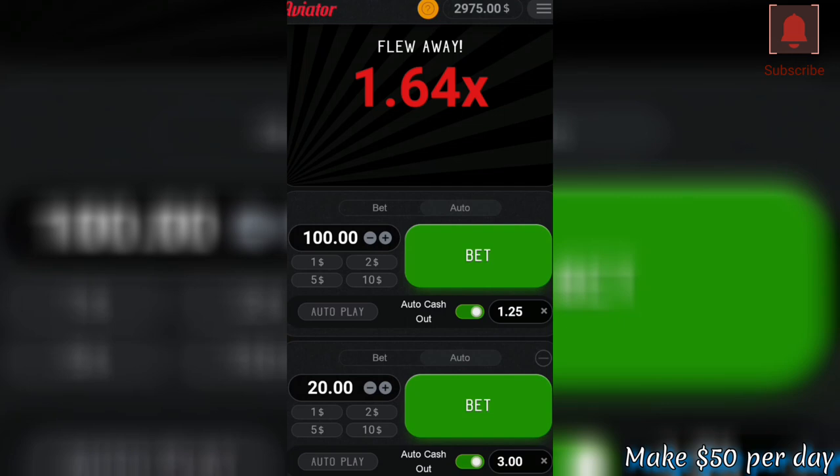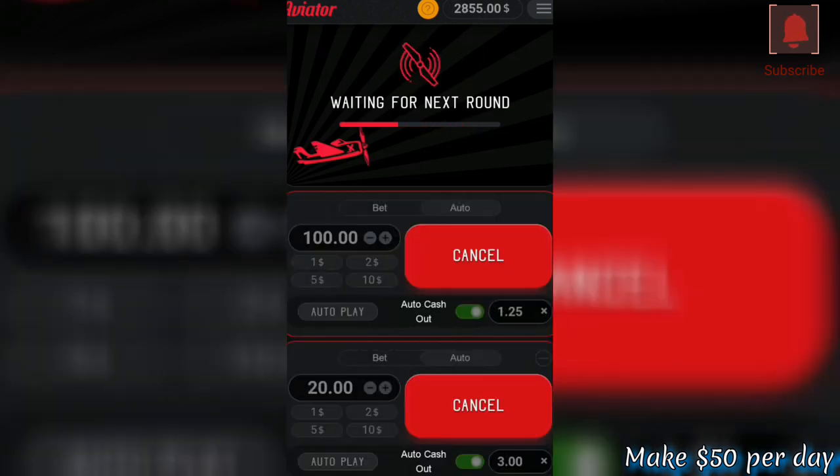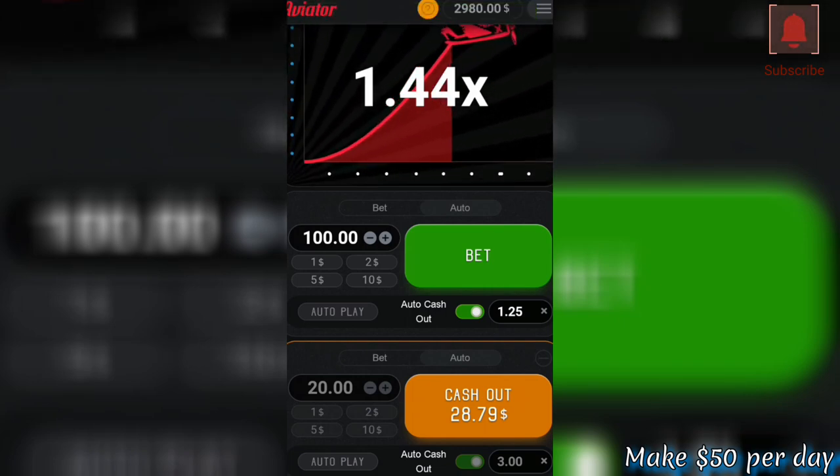We covered our second bet, but we didn't make it on the second one — we made a 5 rand profit. If every bet is cutting after 1.25 but in less than 3, we still own a profit of a rand, which is good enough.